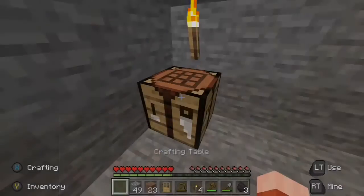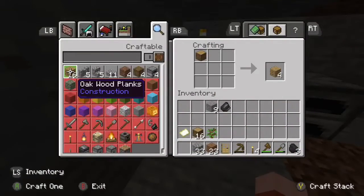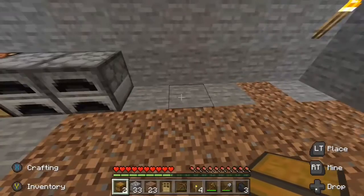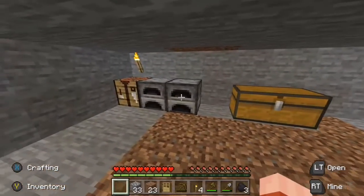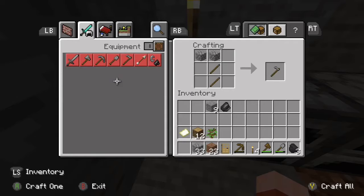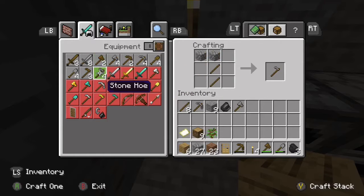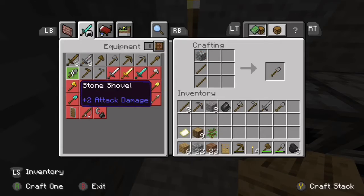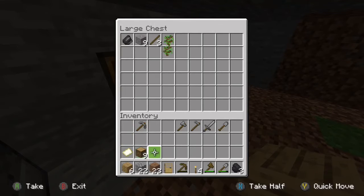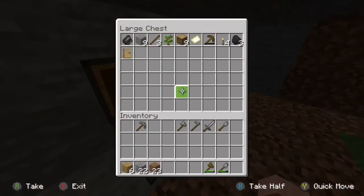Put the crafting table right there. I'm gonna get some furnaces — two for now. Probably make a blast furnace and a smoker at some point since those are way more efficient. Make some chests. Leave a space for a bed. Our house is looking pretty good. Make some stone tools — I need sticks though. Make all of them. I'm gonna make a hoe in case we start a farm. Definitely a sword. Shove the junk I don't need into the chest.